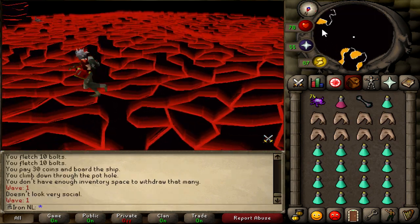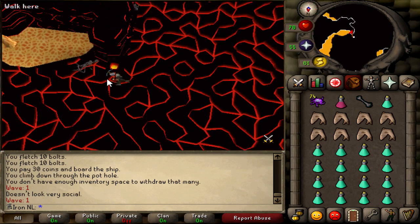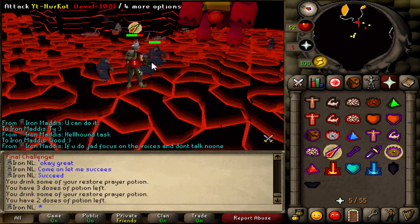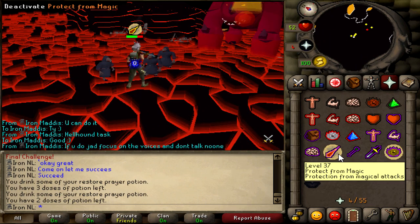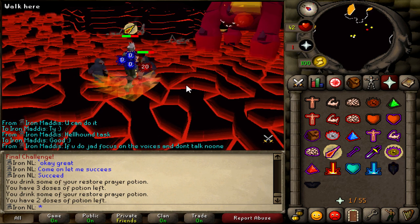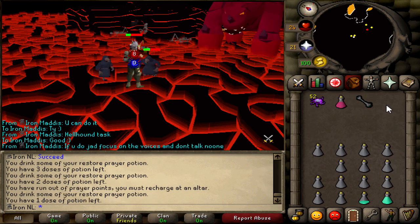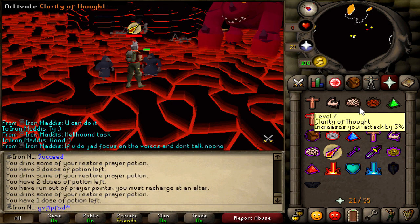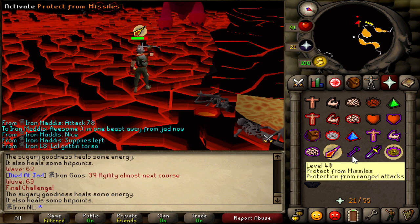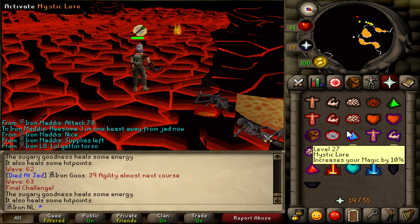After doing loads of clues and Slayer tasks it was time for my biggest challenge yet — getting the Fire Cape. On my first attempt at Jad I made a very stupid mistake by not watching my prayer, so you can guess what happened. But on the second try I succeeded — I got the Fire Cape on an Iron Man.